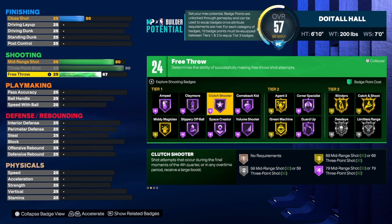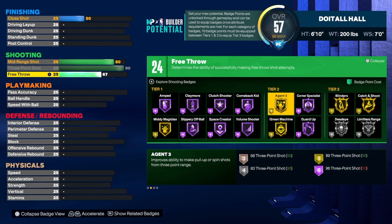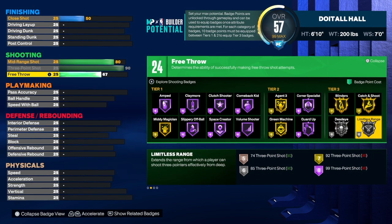You get a lot of Hall of Fame badges — it's up to you if you want to put them on Hall of Fame. Personally I would go with catch and shoot — that's a very important badge for me. I like to get my feet set for a higher percentage shot rather than shooting moving threes. I would also go with corner specialist, middy magician, and limitless range on this build since we have a 93 three-point shot.